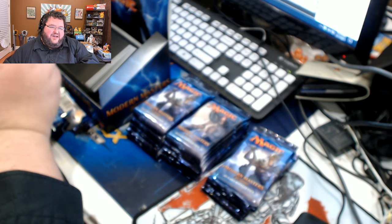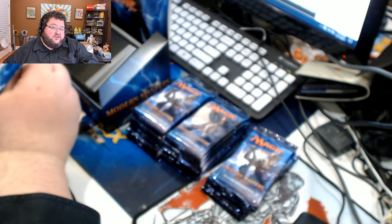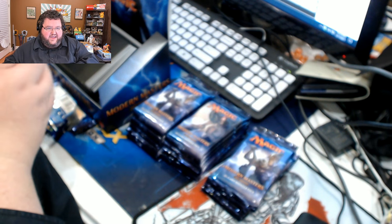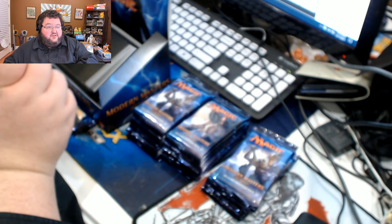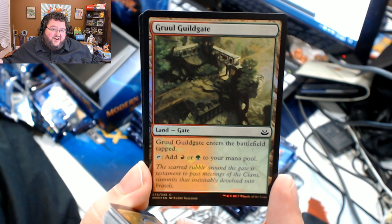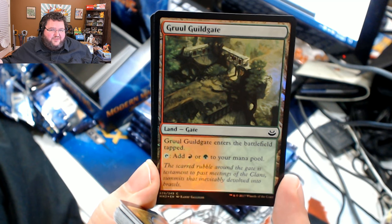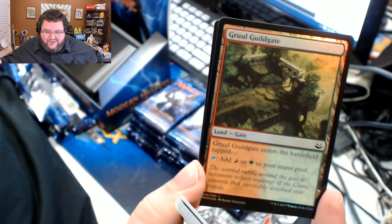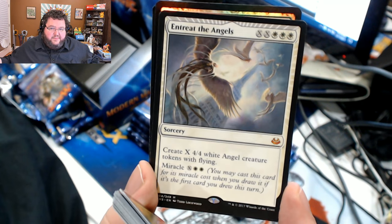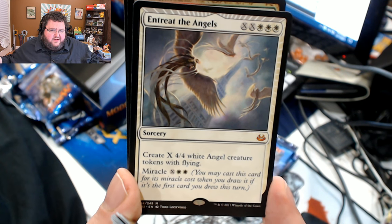I often tell the story: I did cast a Primal Command to search for the right creature and also to return a land to my opponent's hand, and chose a man-land. In response to that, he turned his man-land into a creature, fizzling the spell entirely and causing me to lose. Terrible, terrible game. Gruul Guildgate is our foil and our rare. Nice mythic — I don't know if this mythic's worth anything. It's not the kind of mythic I even play with.